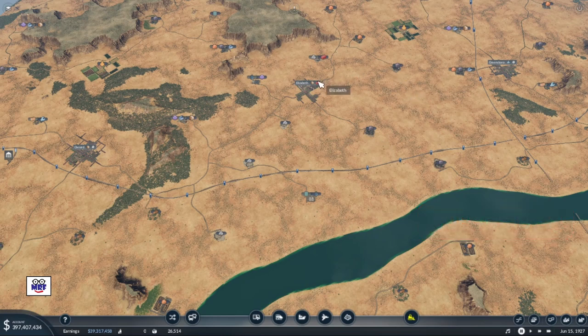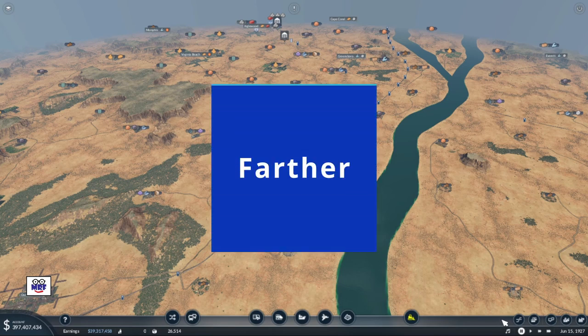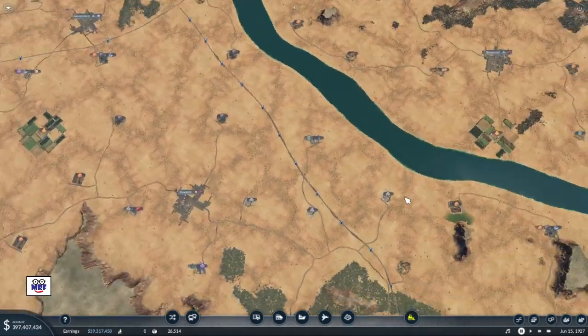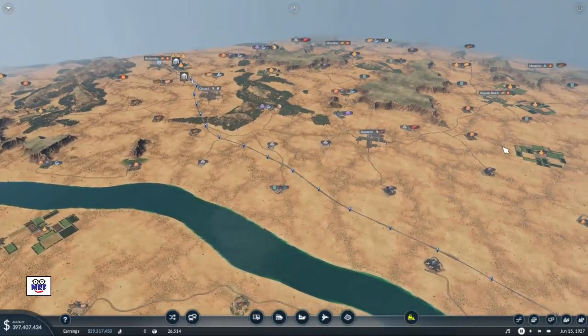Like around the town of Elizabeth, for example. Trains would do the long hauls and trucks would do the short ones. But this isn't the real world — this is Transport Fever 2. In this game, we get paid as the crow flies. So the more we transport, the longer the distance we move goods, and the faster we do it, the more money we make. So with that logic in mind, where is the best place for a freight hub?